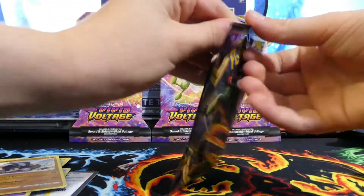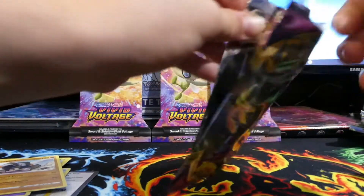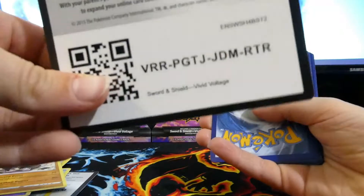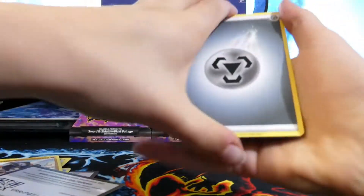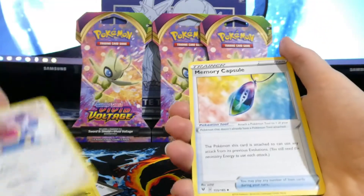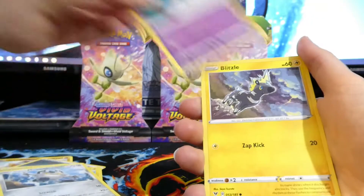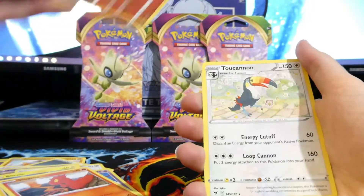These packs are hard to open sometimes. Metal Energy, Purrloin, Loudred, Memory Capsule, Milotic, Galarian Meowth, Chimecho, Blitzle, Slugma, Margo, Toucannon.